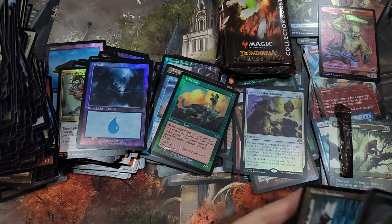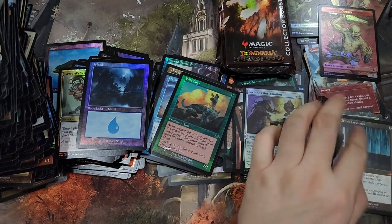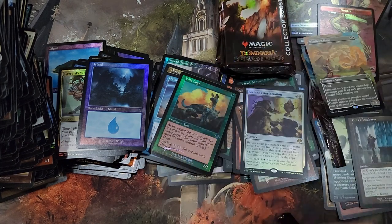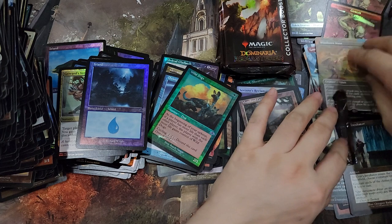Sabine's Reclamation Foil, Urza's Incubator Retro, Windborn Muse, and a Woodland Cemetery Retrofoil.